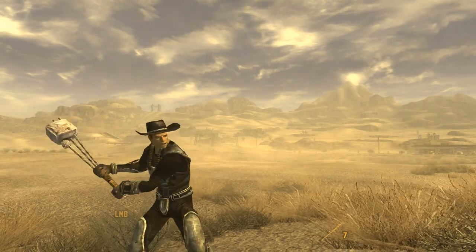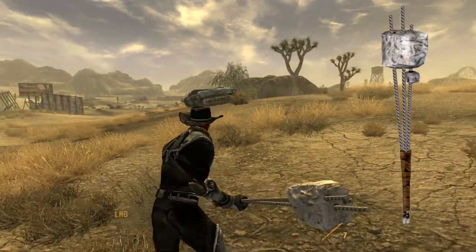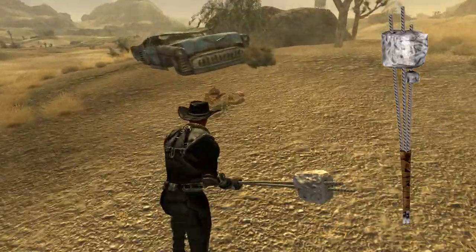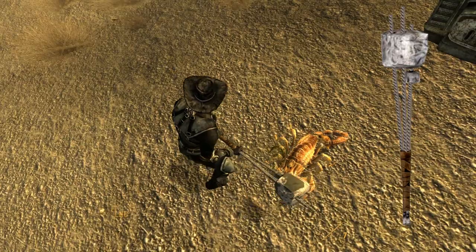This crude weapon is a piece of concrete with 3 pieces of rebar sticking out of it. In addition, the bottom of the three rebars appears to be wound together by a strip of brown leather or cloth to make a handle.